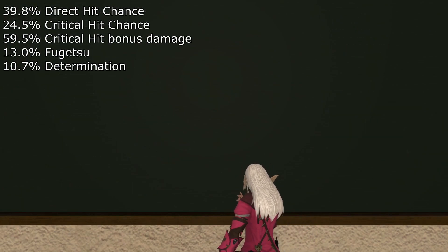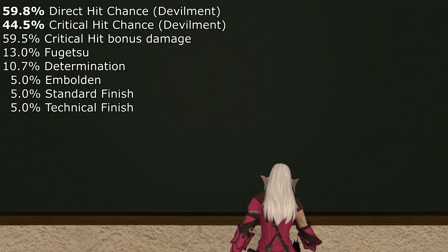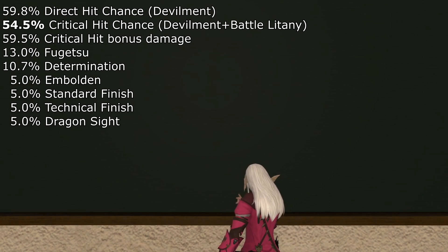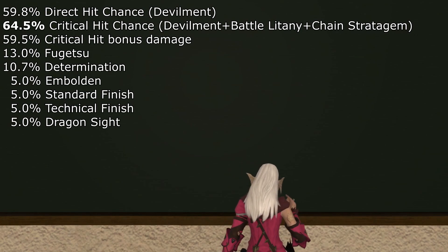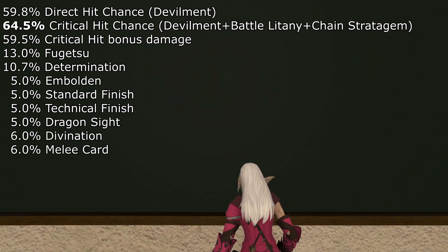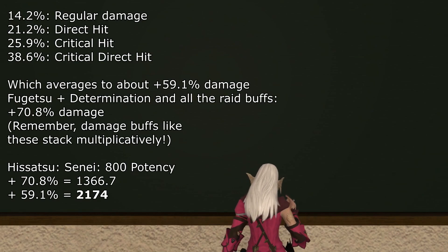When we add all of the buffs — Red Mage's Embolden, Dancer's Standard and Technical Step as well as Devilment, Dragoon's Dragon Sight and Battle Litany, Scholar's Chain Stratagem, as well as Astrologian's Divination and, of course, a melee card — we get a much more imposing set of bonuses when these are all multiplied together.